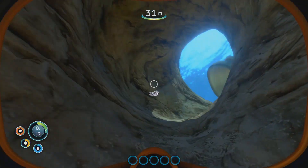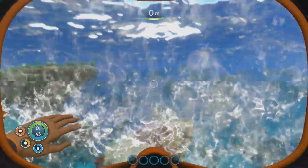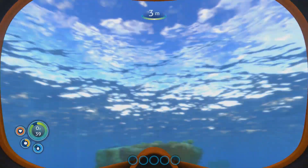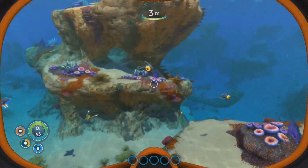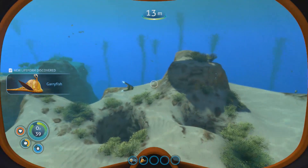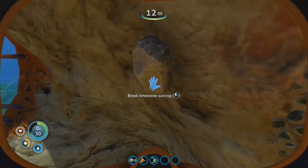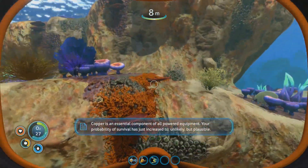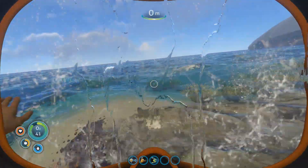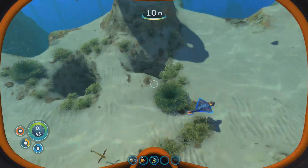It's actually very lucky we found that and didn't die. I'm running out of O2. Controls are WASD to move — shift to go up and C to go down. You can also just move the mouse for free look in any direction. We found copper — copper is always a resource I have trouble with, even later in the game.